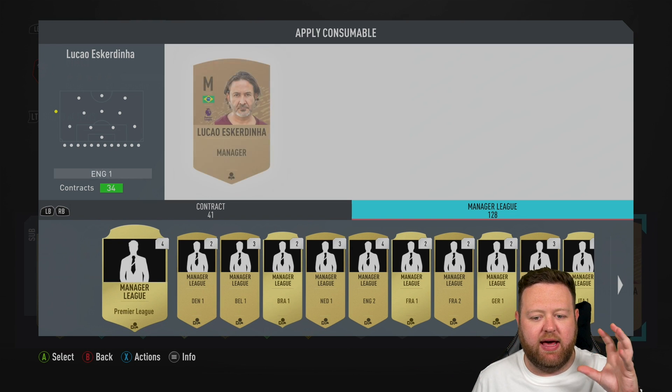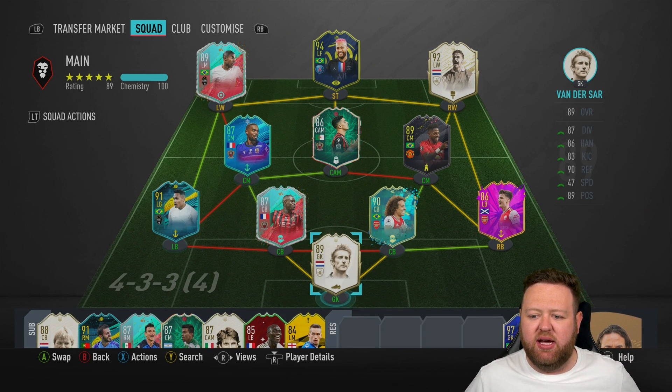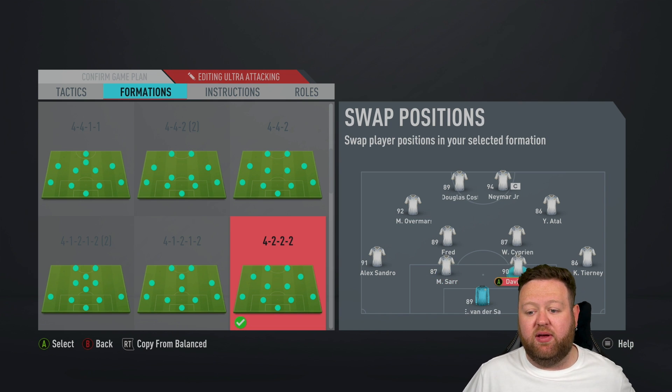I'll let Fred be the balanced CDM — like the box-to-box kind of player that has a little bit more freedom. He'll be on full chemistry. Tierney and Neymar will both be on 7. I think Overmars has to be on 6, but I don't really mind. I might even put Tierney on 6 because in the last weekend league I think I was playing Tierney on 5 and he was still a complete beast.